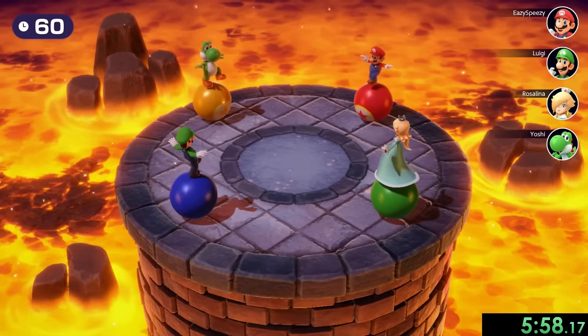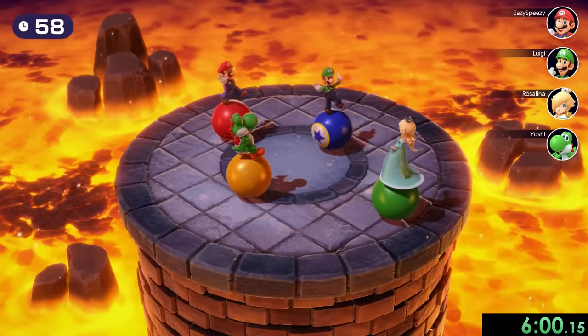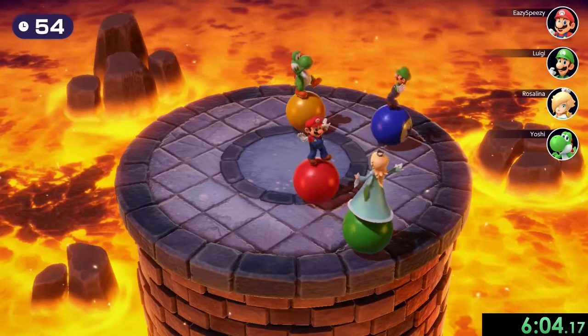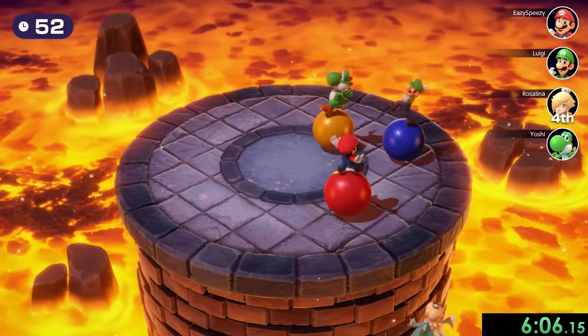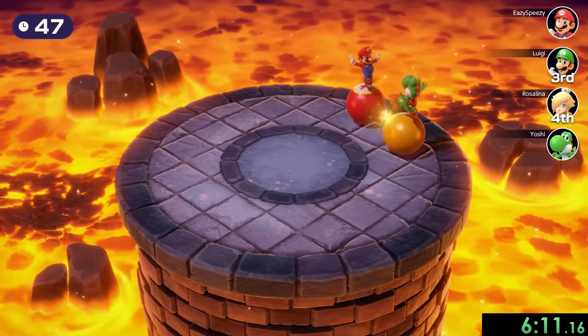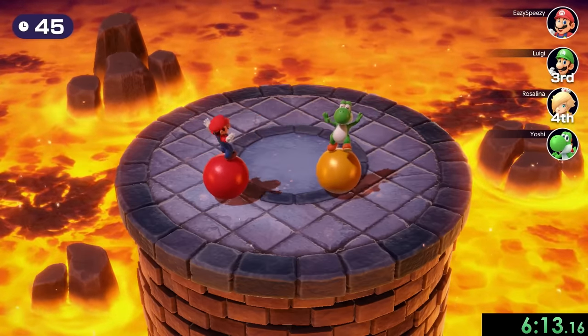Now we have Bumper Balls, and this one can go either really well or really badly depending on how much the CPUs want to cooperate. What I want to do is get them close to the corner. I'll take Rosalina out right there, and then let's go for Luigi. Thankfully he was rolling back for me, and now I just have to get rid of Yoshi.